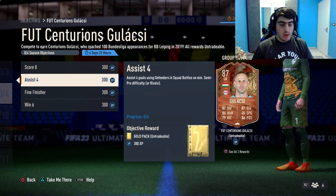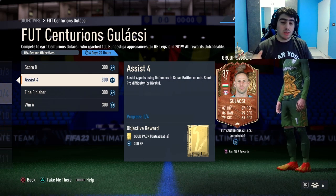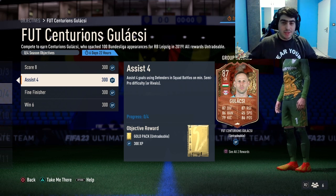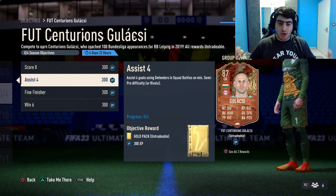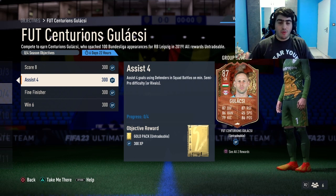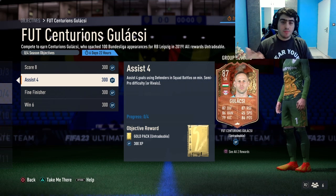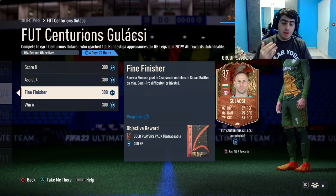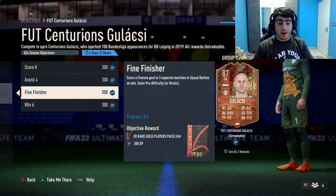Next, we have 'Assist 4' — assist four goals using defenders in Squad Battles on minimum semi-pro difficulty. This is probably the easiest objective. You need to use players from defensive positions such as LB (left back), CB (center back), and RB (right back).